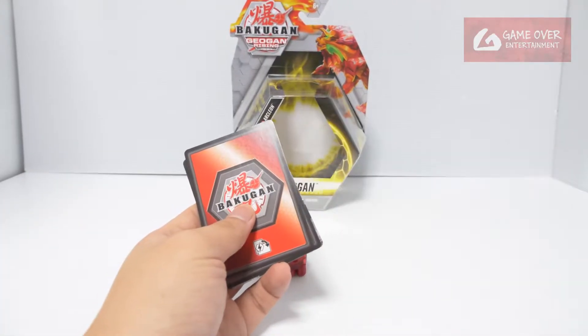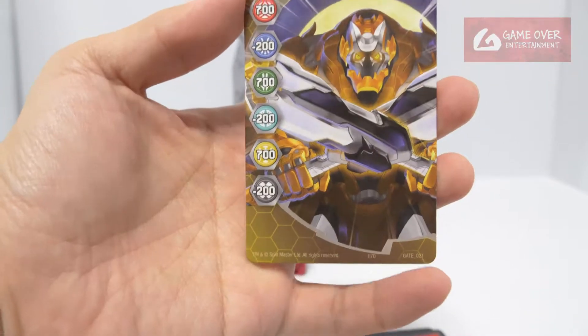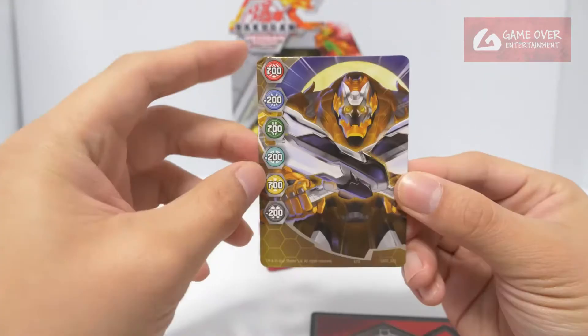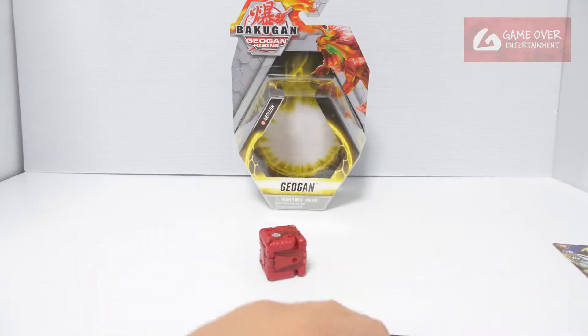Once again, the rulebook. What gate do we have? Let's take a look. This is gate number 21. This is Aurelis Tretorous Ultra. Pyrus and Aurelis are 700, and Ventus as well.